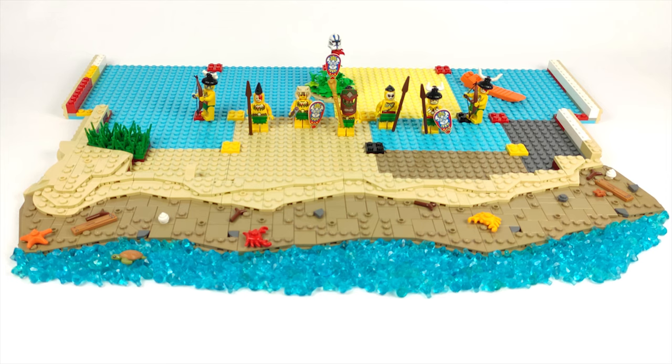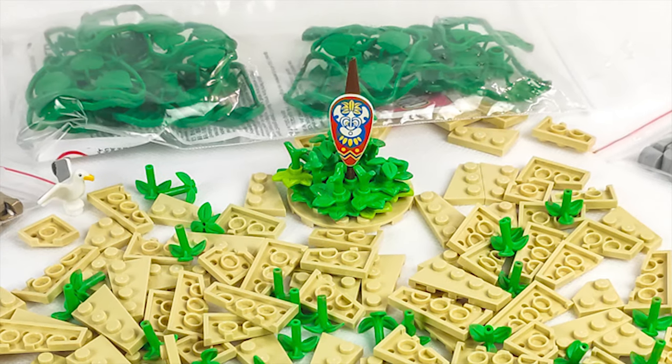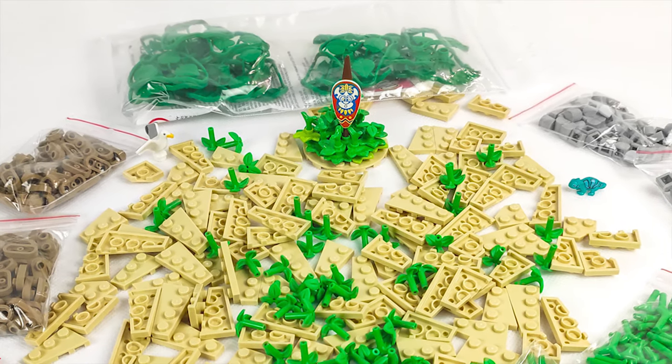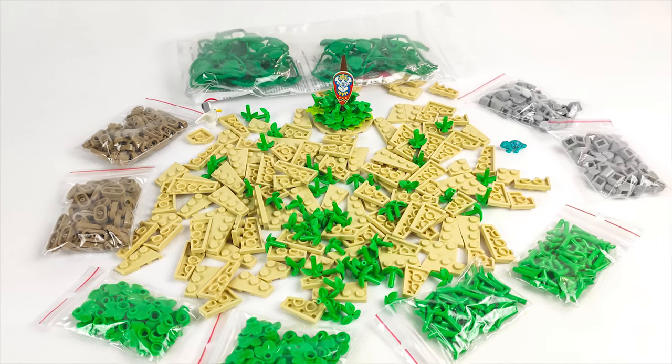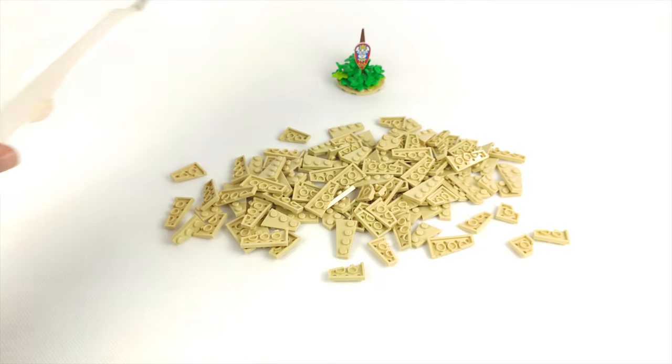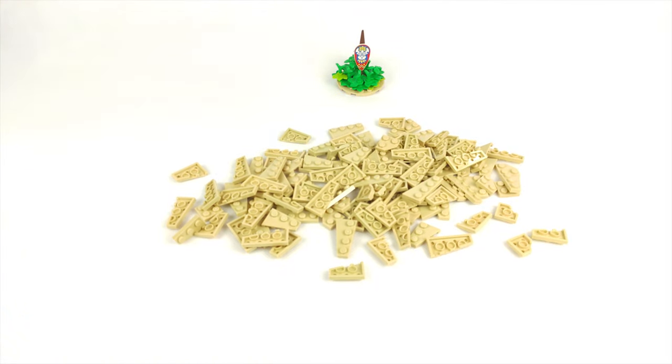Now let's jump into the haul, because as I said I was waiting some time for bricks to arrive from Bricks & Pieces — those orders always take a bit longer. What I could get from there at a reasonable price were these wedge plates in tan. I got both 3x2 and 4x2, and some 2x2 corners to finish up the beach and make the line between the sand and grass more irregular. I believe I got 20 or 30 of each, both left and right ones, so this should be enough as long as I don't expand the beach.